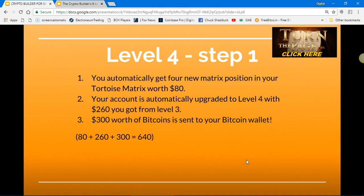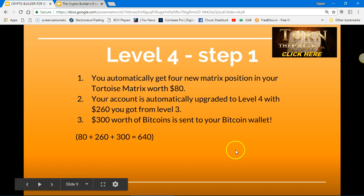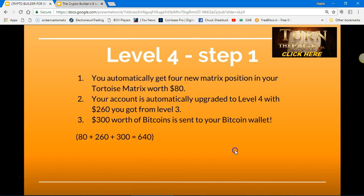Level four, step one: you automatically get four new matrix positions in your tortoise matrix worth $80. Your account is then automatically upgraded to level four with the $260 you got from level three. $300 worth of Bitcoin is sent to your Bitcoin wallet.